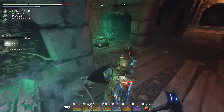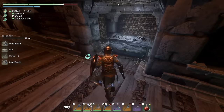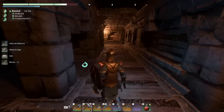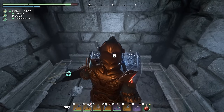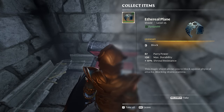We already have our first chest here — it's just a tomb chest and it's only a silver, but it can still contain some interesting items so let's open it. We got the Club of Defiance. Let's go down here because there's a hidden door. Another soul chest — oh, that's the first legendary: Ethereal Plane!